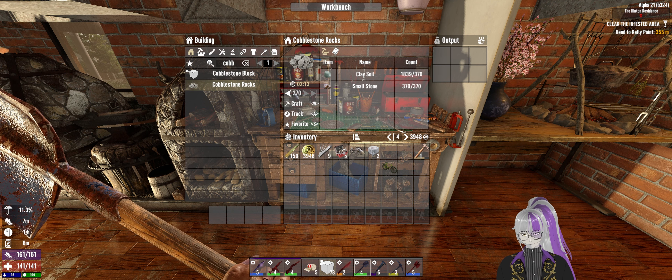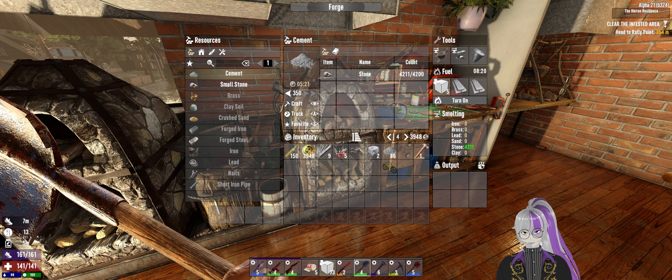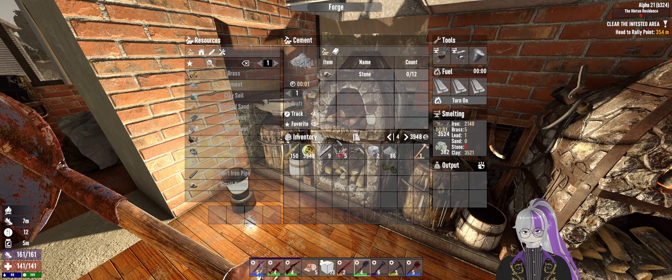Hello out there, Internet Horde, ZombiePhil here, back with another episode of 7 Days. Just to have a look at what I picked up — there was a tier 6 stone shovel and some tier 6 gloves, which I think I am actually already wearing, so these ones are just for sale. This was just the spoils of the Horde Knight.